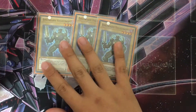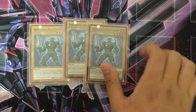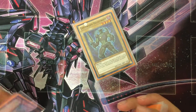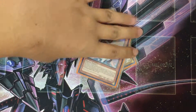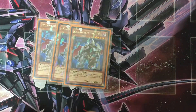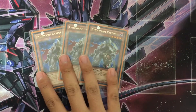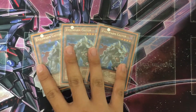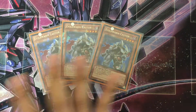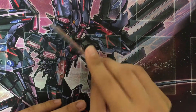Heliopolis is really great because since you have Evilswarms, you can actually put this in there. And now because the OCG has three Rescue Rabbits, they made a Dino Evilswarm deck. It's a really great deck. The fourth monster I want to show you guys is Castel. Castel is one of my favorite monsters in the deck. He is just really good because he saves you in mirror matches because he can summon Excalibur.